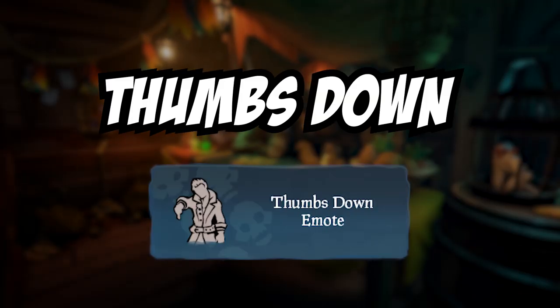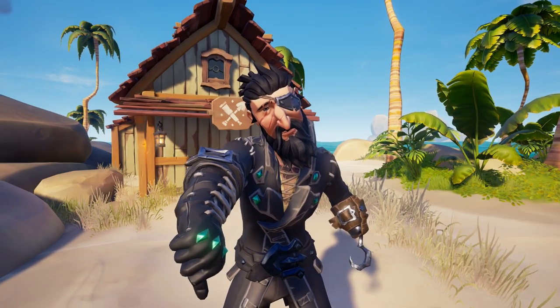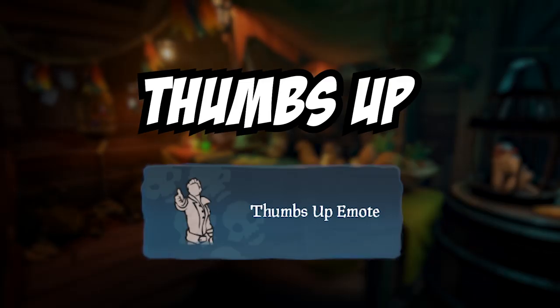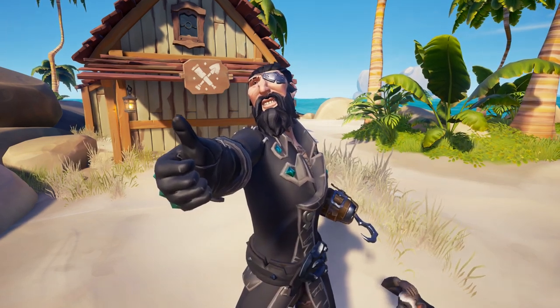First up we have the thumbs down emote. This one can be used to let your pirate friends know that they're not doing a very good job. Like the first one, thumbs up is an emote you can also use — this one to let your pirate friends know hey, I like you, you're doing good.